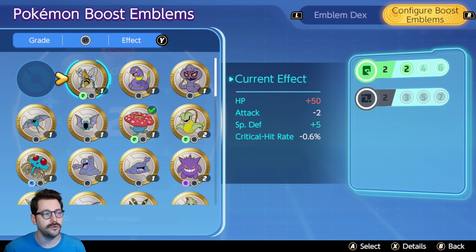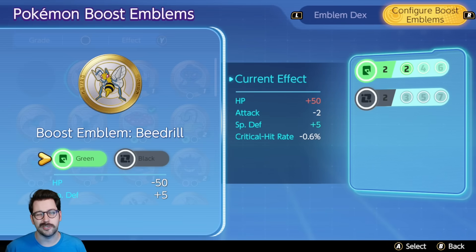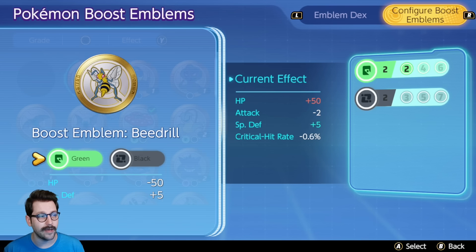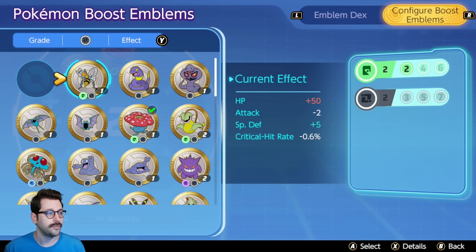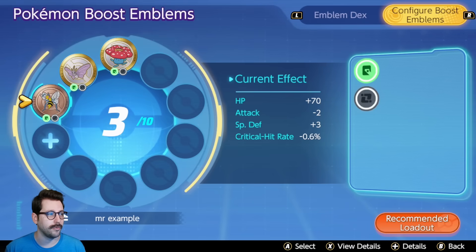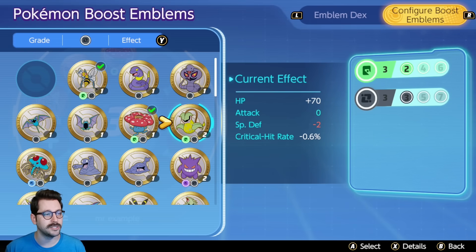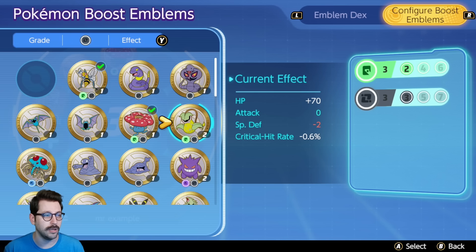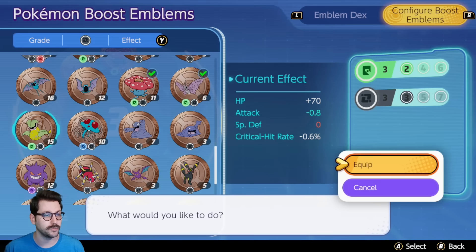Here's an interesting one: Beedrill gives you negative HP and increases special defense. HP is better than almost every other stat because no matter what type of attack is hitting you, HP will help. So we'd rather take a bronze Beedrill than a gold one here. Same thing with Victreebel — it increases attack, which is not useful for special attackers, so we could take a bronze version of it as well.